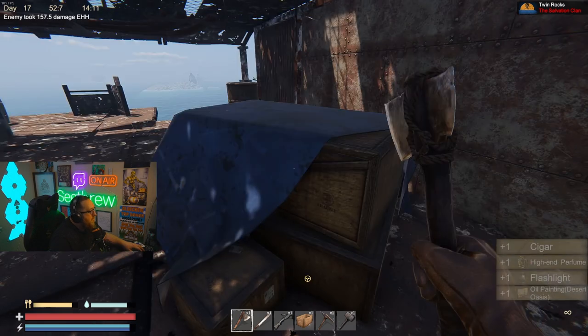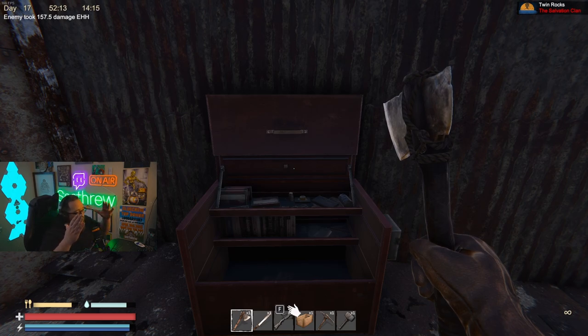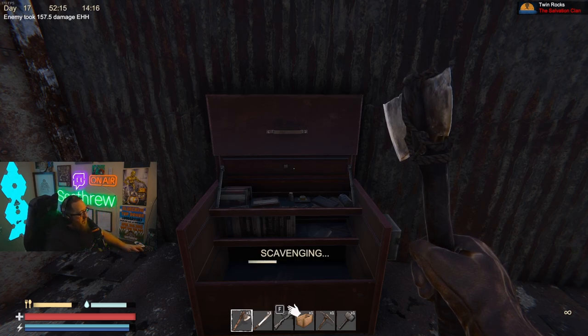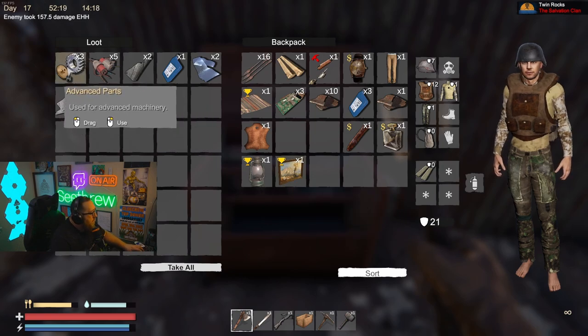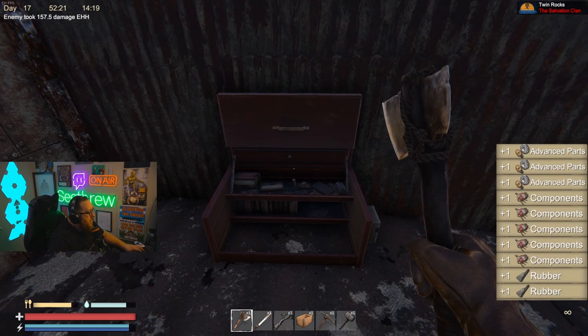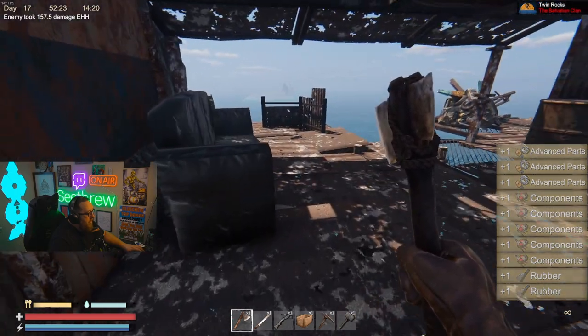This right here is the gold mine — this is where you find advanced parts, which is going to be one of the harder things to get in the game. So make sure you're always looting these red boxes.